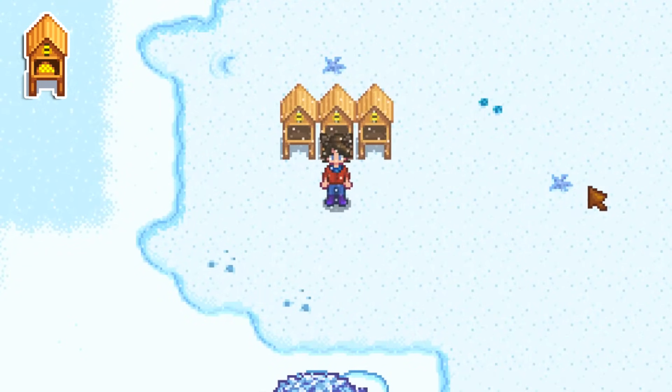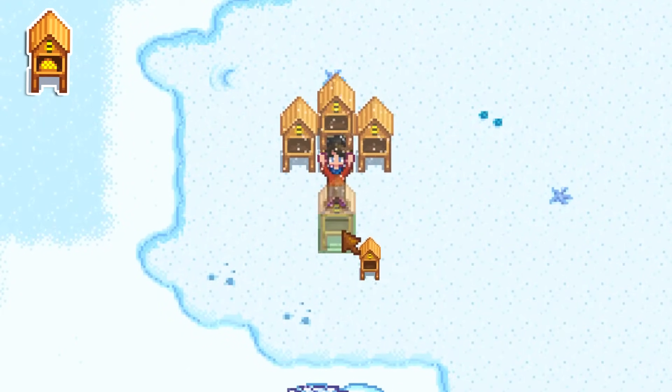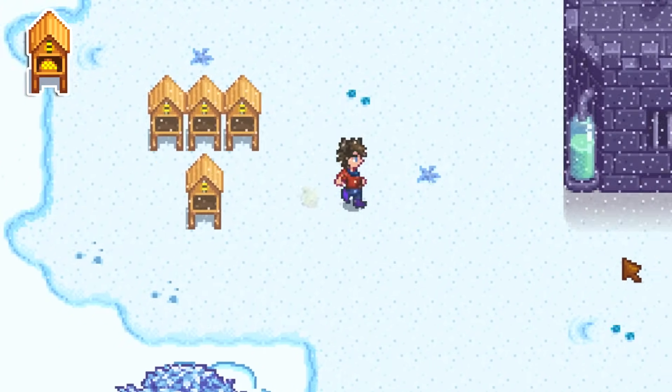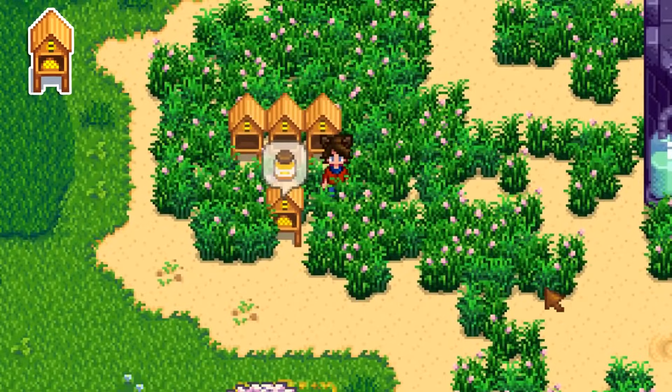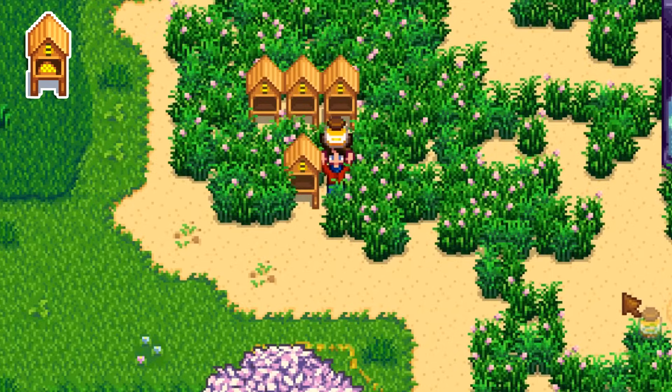Bee houses don't produce during winter. If you leave a bee house alone all winter, it'll produce honey on spring 5th. But if you pick up and replace a bee house on the very last day of winter, it'll produce honey one day earlier on spring 4th instead. I do not know why.